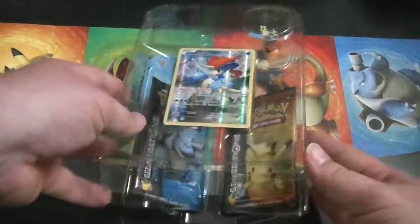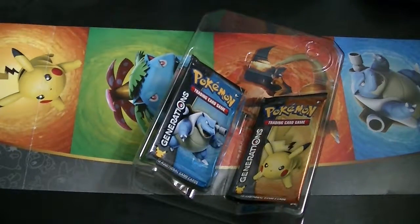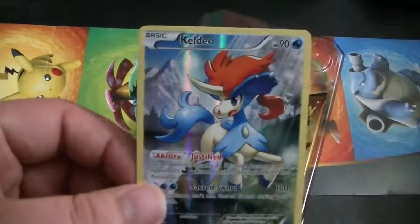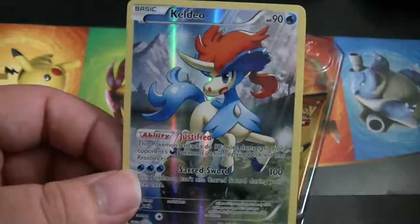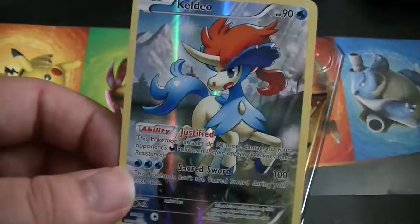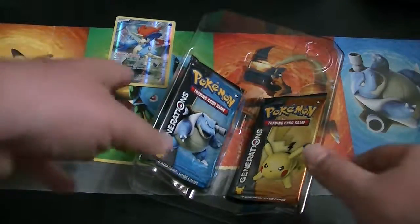Looks like they put the code card back where it belongs, behind the promo. I'm gonna pop that out real quick. Oh, that's gonna make this so difficult. And the card goes flying. It's okay though — it doesn't look like it got scratched or anything. I'm no expert on the TCG, but this looks like a pretty nice card. It has an interesting ability. I'm gonna set this down here and put the code card aside, because I plan to use that for myself, or at least for my nieces — not sure.